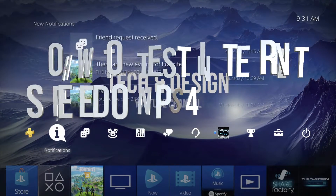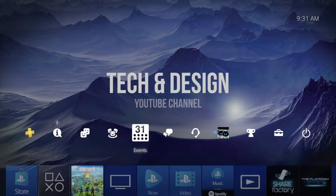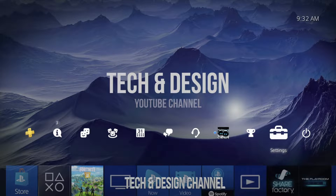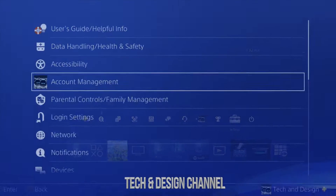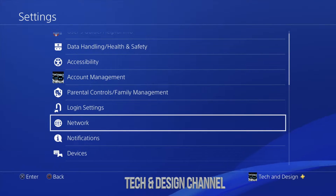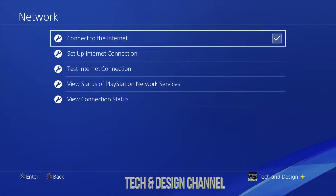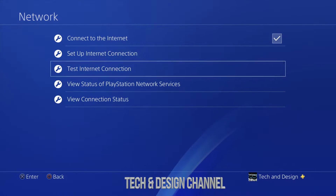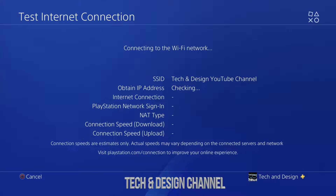Hey guys, on today's video we're going to be testing out your internet right here on your PS. Let's go into your Settings — that's on the top right hand side. We're going to see Network, which is down below, and click right there. Then we're going to see Test Internet Connection, which is our third option, so we're going to press X right there.